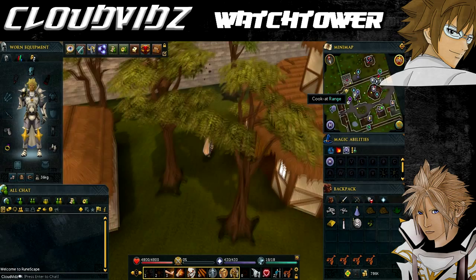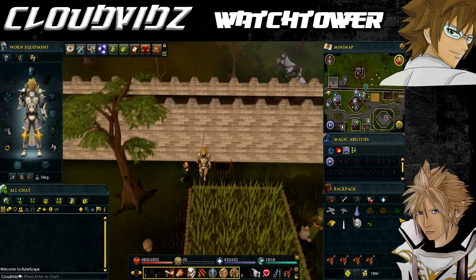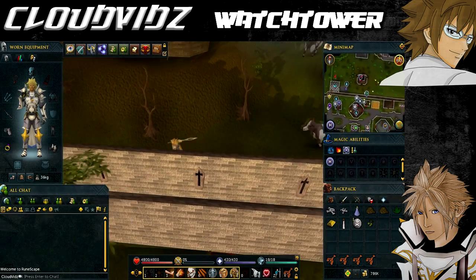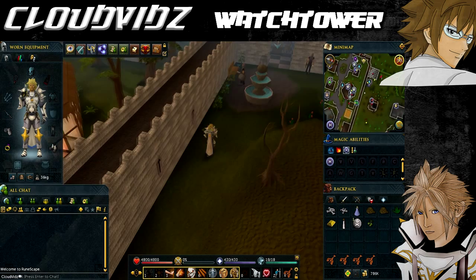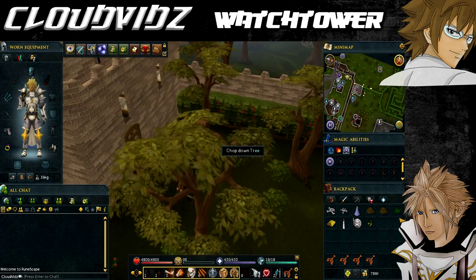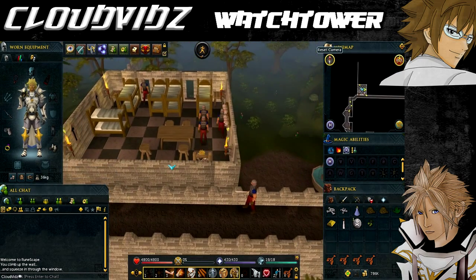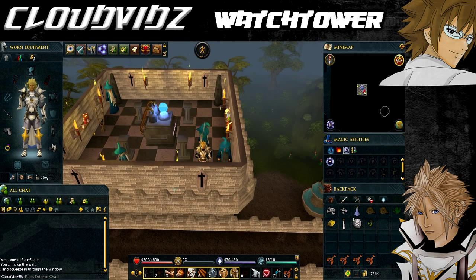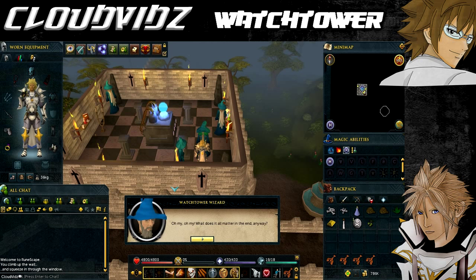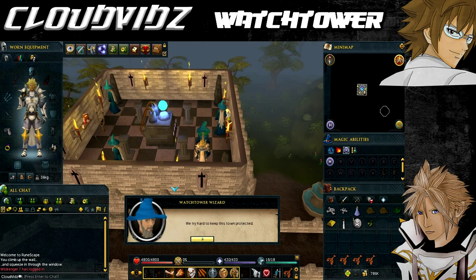Go into the main city of Yanille and head near the northern wall where you'll notice an agility shortcut. Go through that and you'll be right next to the watchtower. You can't climb up the ladder as guards are keeping outsiders from entering, so use the nearby trellis on the northern side of the building to climb up and access the top floor. Once at the top, speak to the Watchtower Wizard to start the quest.